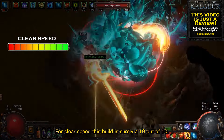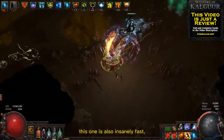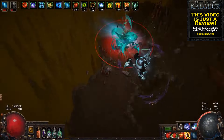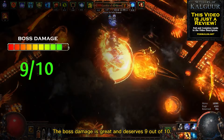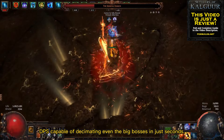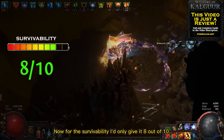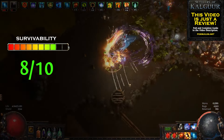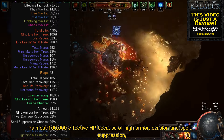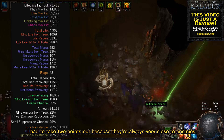For clear speed this build is surely a 10 out of 10. As any other flicker build, this one is also insanely fast — so fast that some players can even play without getting nauseous. The boss damage is great and deserves 9 out of 10. This build achieves high amounts of DPS capable of decimating even the big bosses in just seconds. For survivability I'd only give it 8 out of 10. Even though this build has almost 100,000 effective HP because of high armor, evasion, and spell suppression, I had to take 2 points out because you're always very close to enemies.